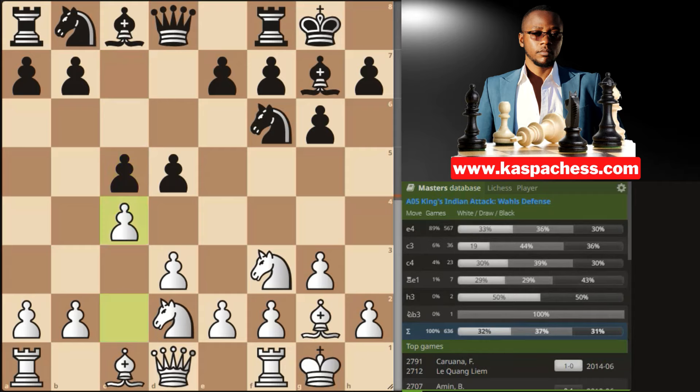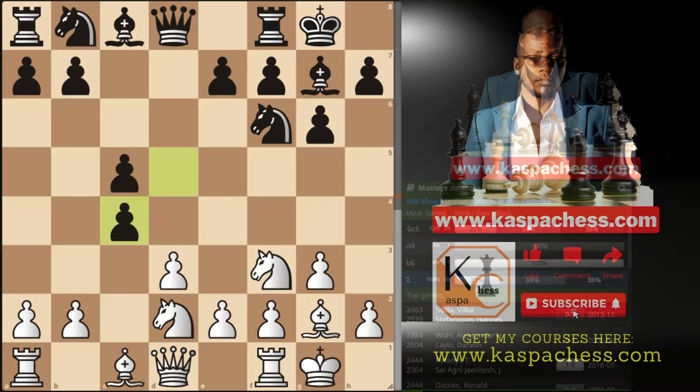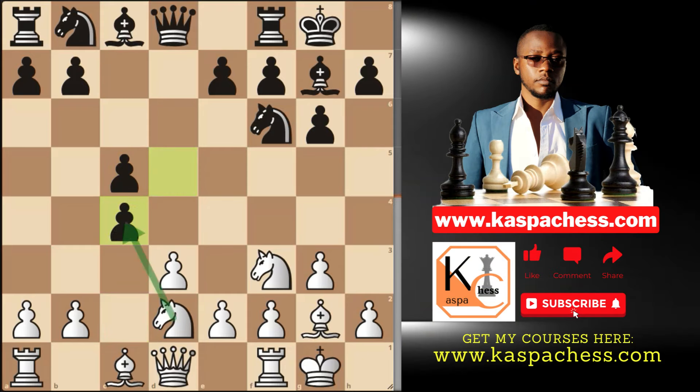You go knight bd2, preparing for pawn to c4 next because you want to take with the knight, not the pawn. The top played move here is pawn to c5. After which it makes sense to go pawn to c4 — if d takes, you take back with your knight. They normally play pawn to d4, sometimes knight c6. And once again, masters in this position play the move pawn to b4 — the Benko Gambit move.